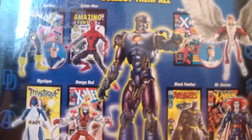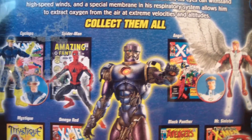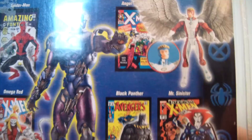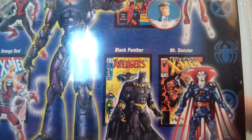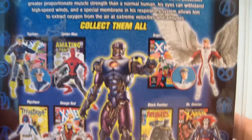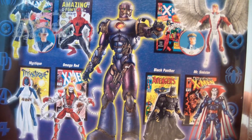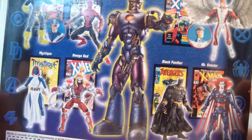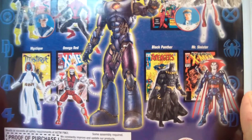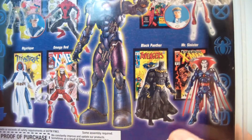On the back you have the other figures in the wave. You have Cyclops, first appearance Spider-Man, Angel, Mystique, Omega Red, Black Panther, and Mr. Sinister — really just a really nice wave, solid all around. I actually just picked up Omega Red — got a pretty good deal, he was $25. He usually goes for around $40–$45 on card, so I got him for $25. That's a pretty good deal.